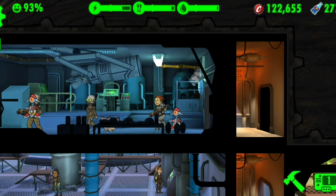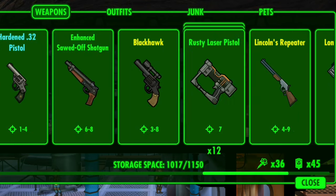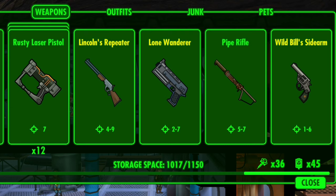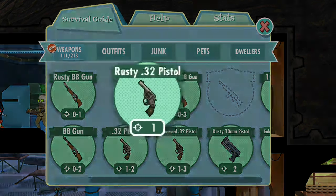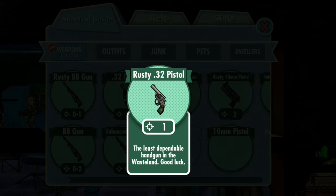Tip number two is going to be about guns like the .32 pistol — not a specific one, but the basic rusty .32 pistol. It's kind of useless. It does like one to two damage, and if it's a rusty one, it'll do like one damage. One damage — the least dependable handgun in the wasteland. I'd use fists over this pistol. Just sell it, you don't need it.